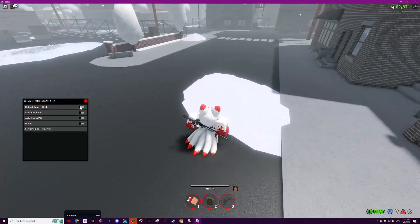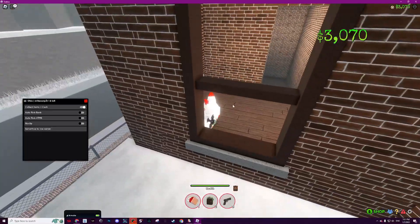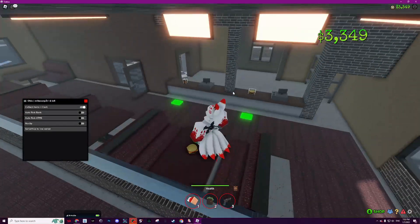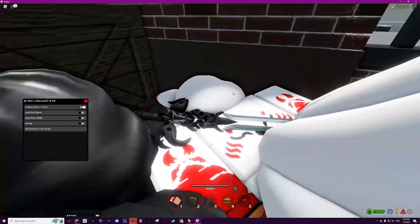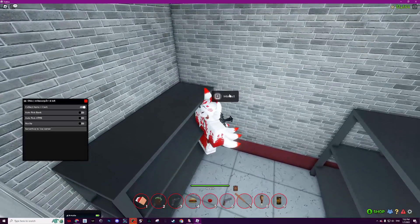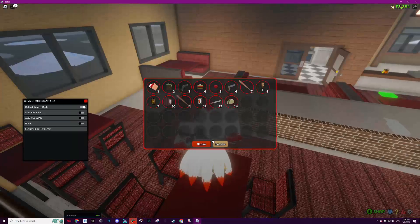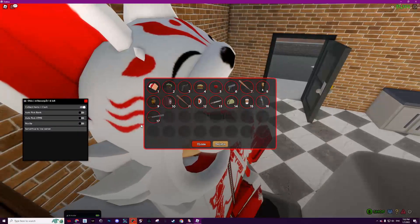Let's start with collect items and cash. It explains itself — once I enable it, it will automatically keep collecting cash and any items. As you can see, I instantly got all these things just from enabling it.